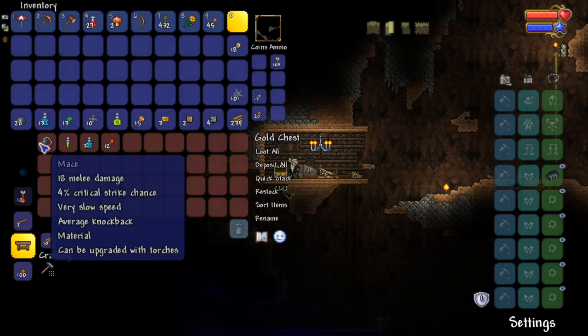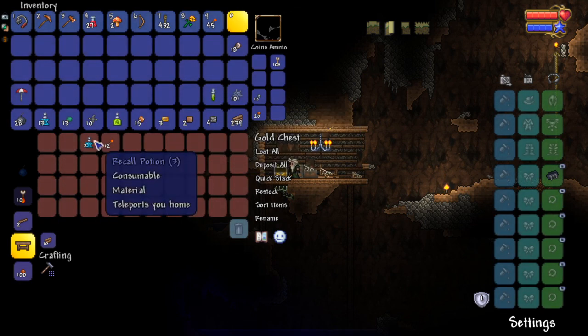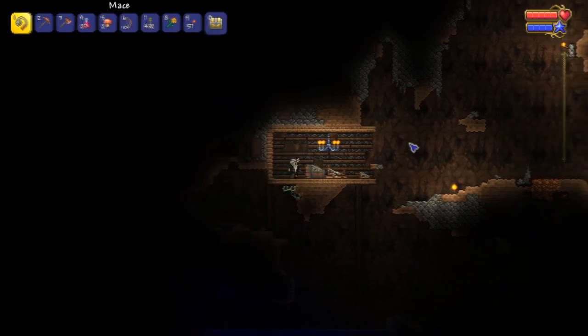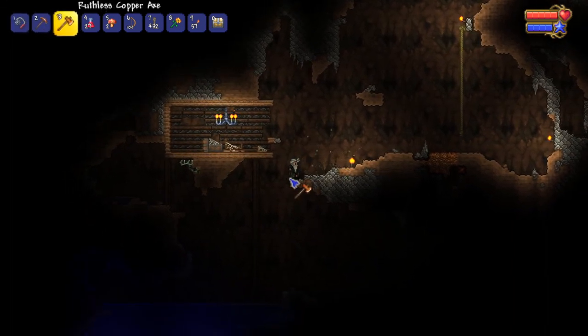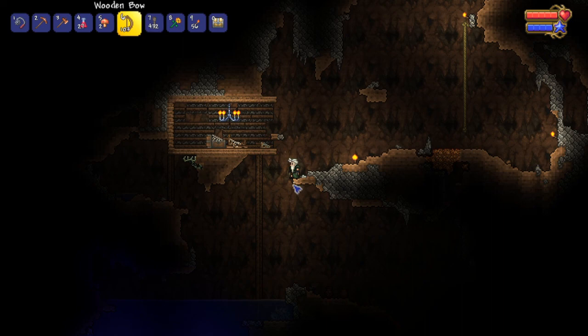I got a mace — maces did get a buff. Three more recall potions, go ahead and stack those, and more torches. We'll take the chest. Oh my god, look at him go! That's going to do some damage to someone. I don't know who, but someone is going to eat that.